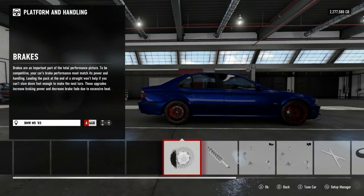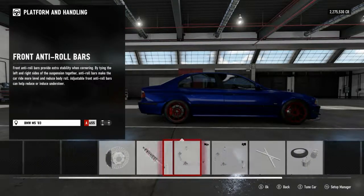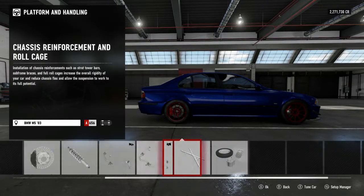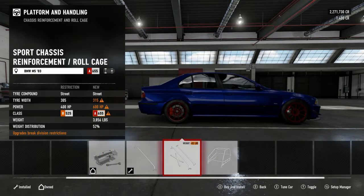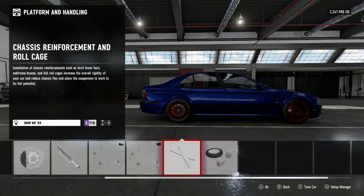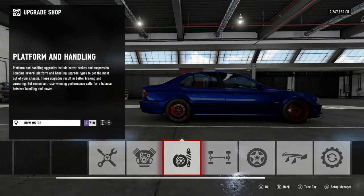All right, we've got to drop this - definitely slamming this. It's pretty heavy. Dropping the weight reduction - it's still a heavy car. We're going to add a roll cage but not go too far - not putting a full cage in there even though normally that's what I do. If I add the full cage you can see how dramatically the weight goes up, so I'm not going full cage.